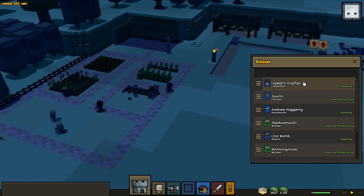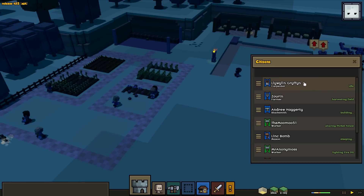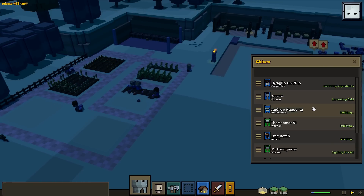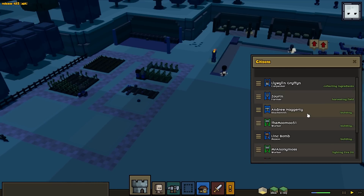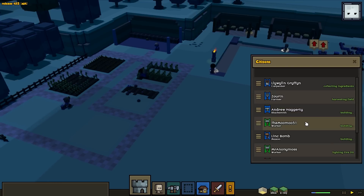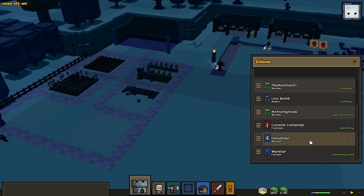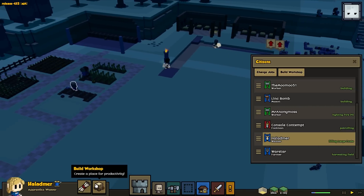Let's see what everybody's doing right now. Lilwyn, you are crafting fences. Zorin, you are harvesting — you will be harvesting for the rest of your natural born life. Andrew Hagary, you're building. It's good that blacksmiths will build. As far as I know, the only job that won't do anything besides its job is the footman and the farmer. I think everybody else builds. Moo, you are building. Linkbomb, you're building. They're building all those roads. Mr. Anonymous is lighting a fire pit. So the weaver won't do anything either.